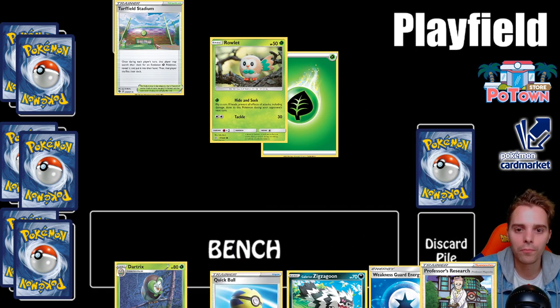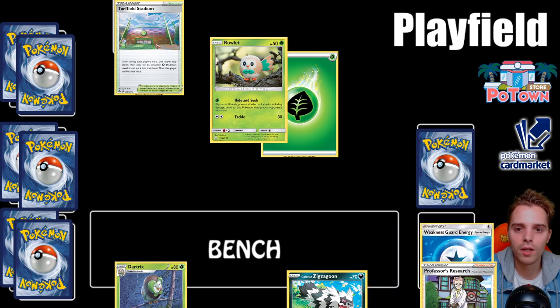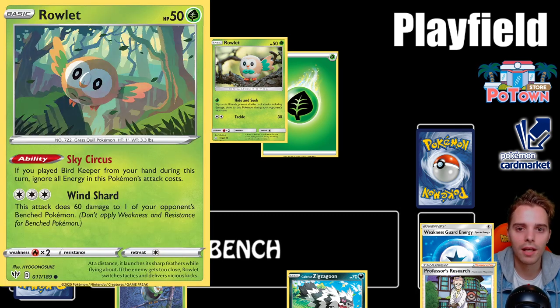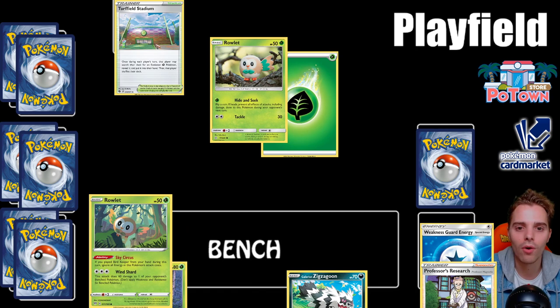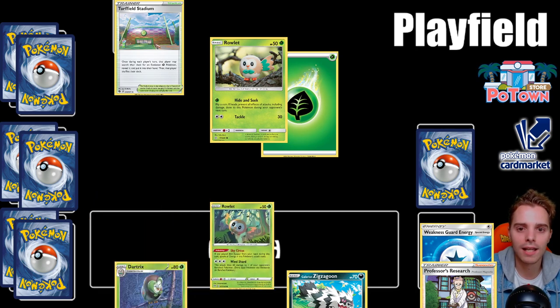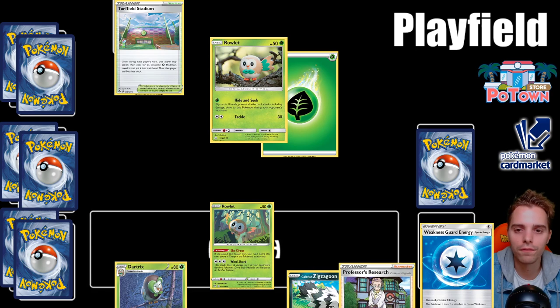The opponent will do some things on their turn — maybe put damage counters on us. Somebody slapped 10 damage onto our Rowlet; it still survives, which is fine. You can put damage counters on your Pokemon, or use dice to track damage — at tournaments everybody uses dice, where odd numbers are tails and even numbers are heads for coin flips.